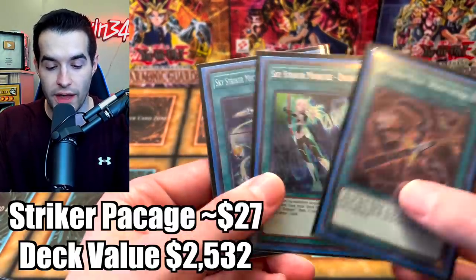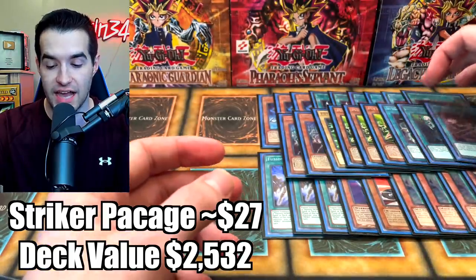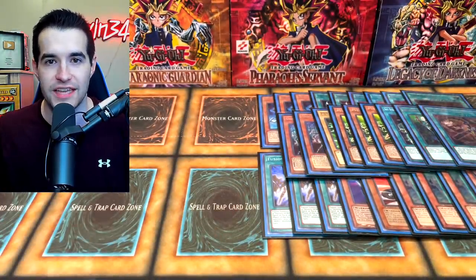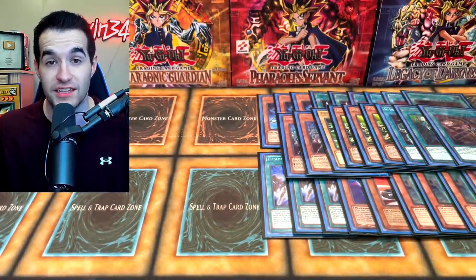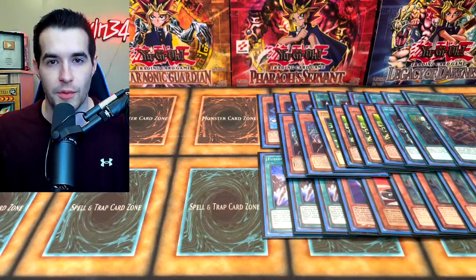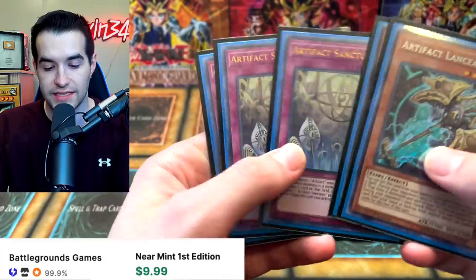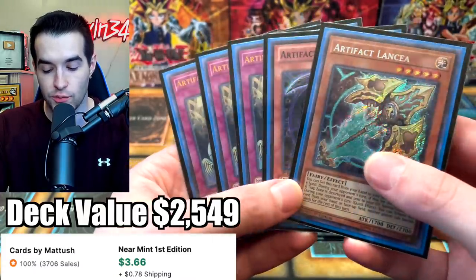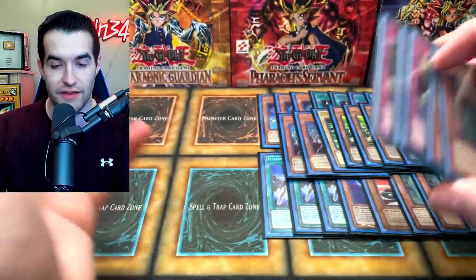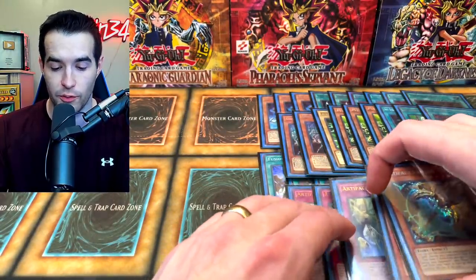And that's not all — we have another mini-engine. We have the Sky Strikers: Widow Anchor, Engage, and Hornet Drones all in here, as well as a couple of links in the extra deck for Sky Strikers. That's what I like about this deck — it's kind of like my Dark Magician deck where there were tons of different things you could play with. We also have the very common package to use with DPE: Artifact Scythe, Artifact Lancia, and three Artifact Sanctum. You can bring these two cards out with Sanctum, and then you can pop them with DPE and get the effects over and over. It's very annoying and very strong.